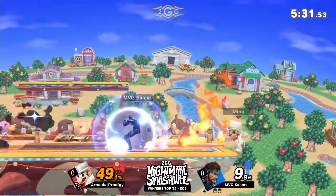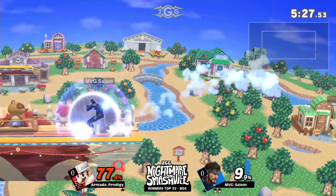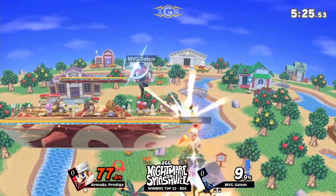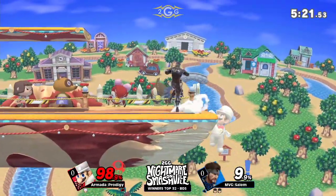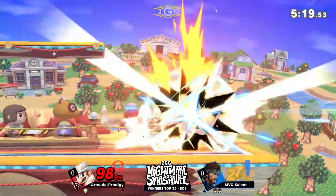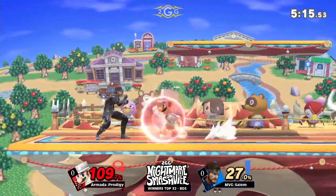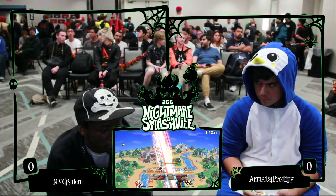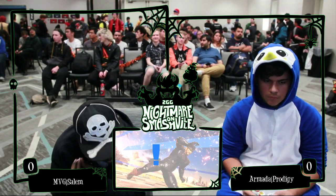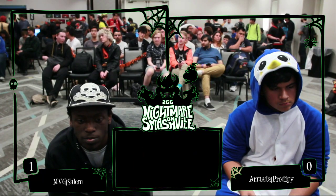If Prodigy can get a really good string right here, he can very likely even it up, but he's gotta put Salem in a really hard position. That coverage by Salem is beautiful — the pressure of the falling Nikita and a down smash on your shield at the same time. He's going to start looking for up tilt. There it is. And there's game one going to Salem, a two-stock. Prodigy was not looking bad, but as soon as that first stock dropped, it was just the Salem show.